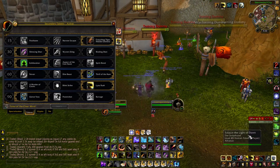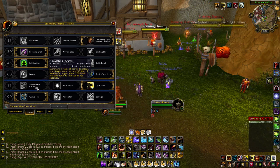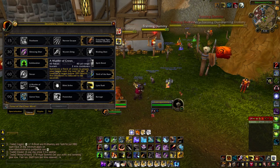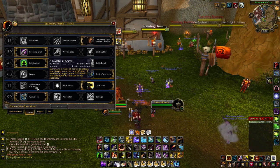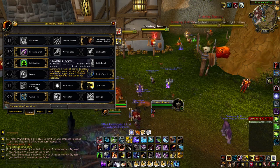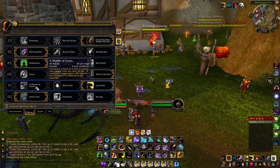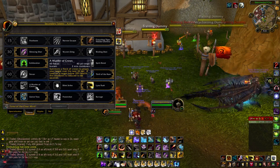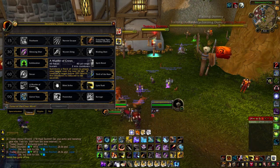Now we're going to look at the level 75 talents. We have A Murder of Crows — I'm very disappointed by this talent. I tried using this on beta quite a bit, and even went to some BGs when I hit 90. The birds it summons seem to take an absolute age to get to the target, and when they do they just don't seem to do anything — the damage is stupidly low. It also says if used on a target below 20% health its cooldown is reduced to 60 seconds, but when a target is on 20% health I don't tend to have any focus — I'm trying to spam Kill Shot to get the kill. So that reduced cooldown is kind of negated.